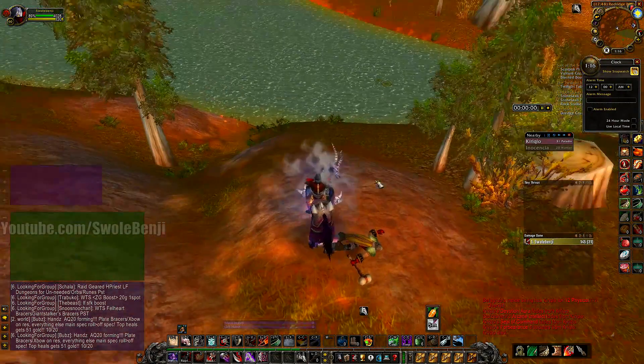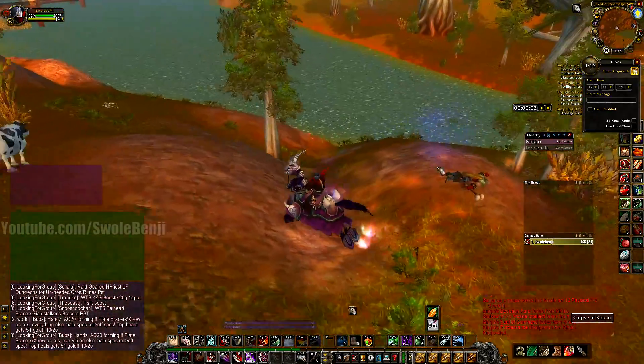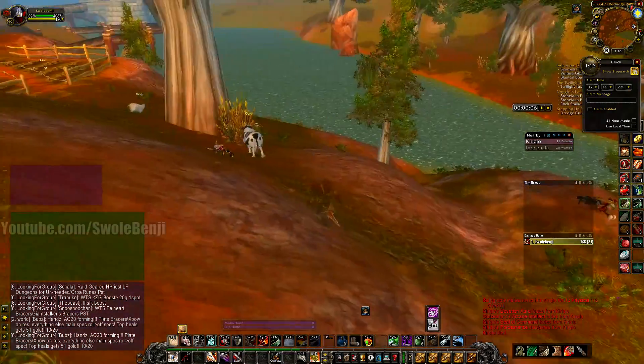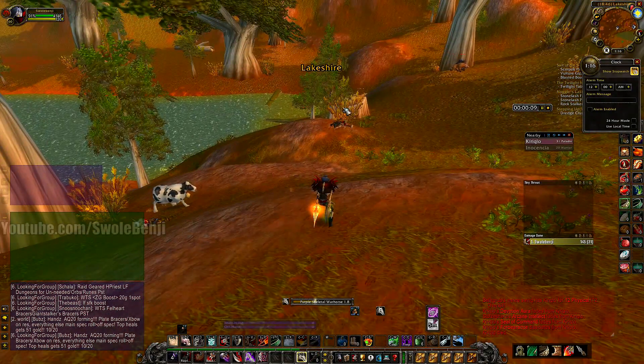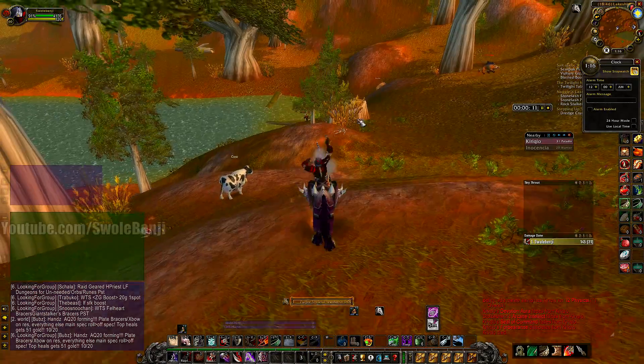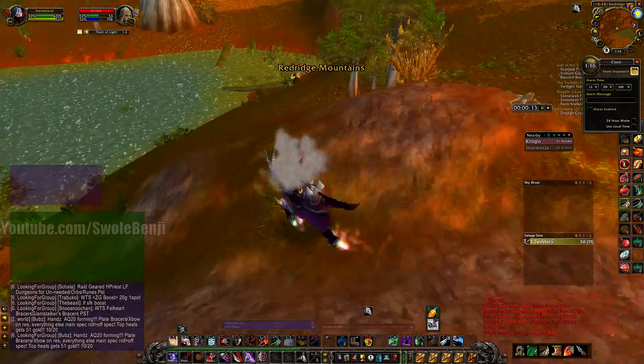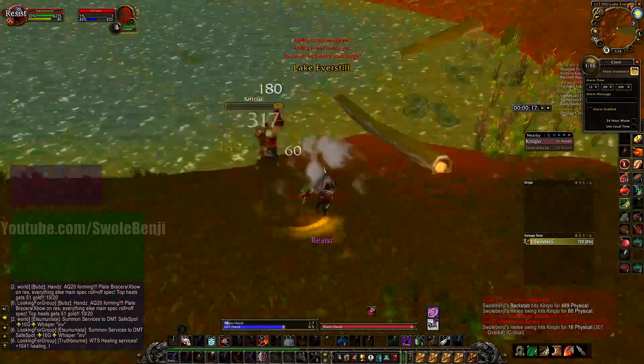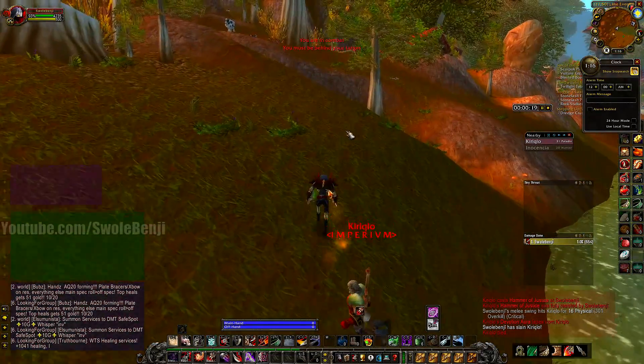They're going to resurrect right over here — it's a very short corpse walk. If you use your timer here, you can get a good timing down if you decide to camp one specific player. You time how long it takes for them to walk back and then add two minutes each time. There he is — he's up. He's going to be casting some heals, but it doesn't matter because we're level 60 and we're tier two.